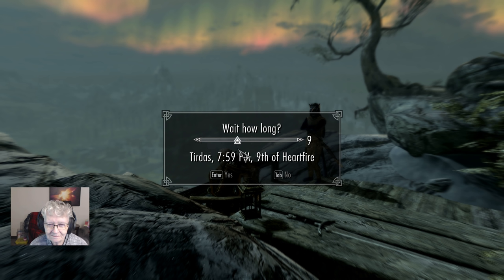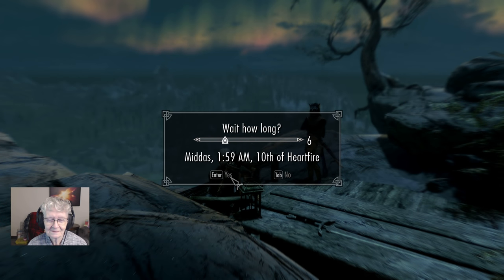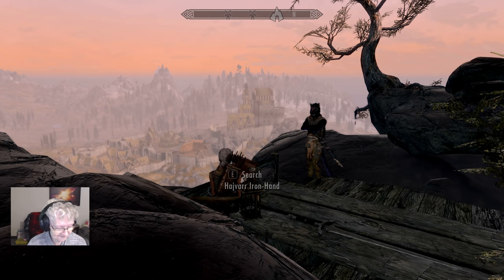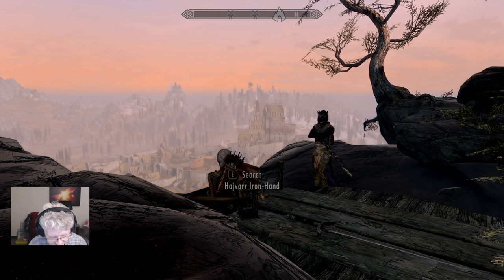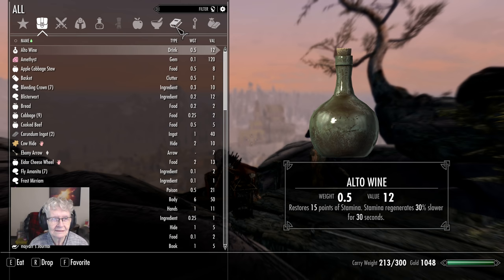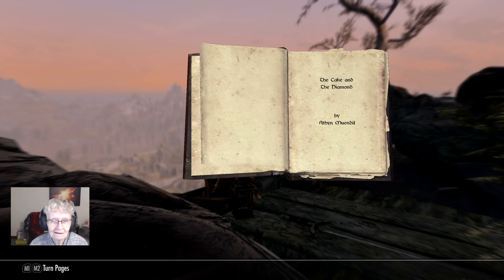I'm sorry for getting so silly — I really haven't had anything to drink, I promise. I really would like to throw him over the edge though. My legs are tired too, but we should continue on our way. I'm sorry, but I'm going to read a book — you're just going to have to wait. Go sit down somewhere if you're tired. All right, we are going to read 'The Cake and the Diamond.' I don't have any idea what it's about.